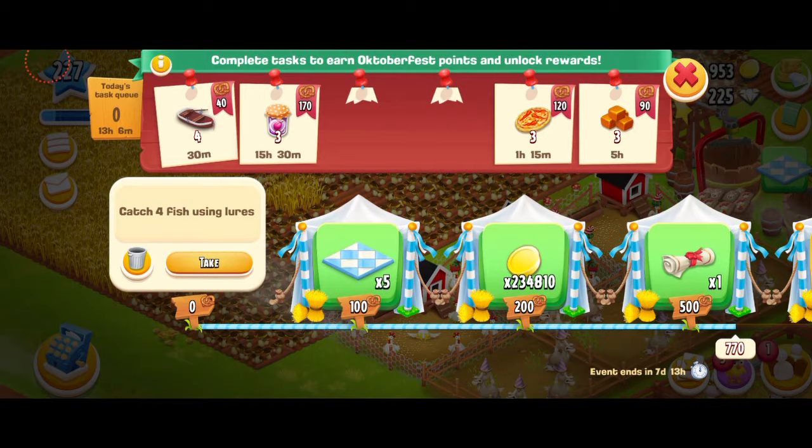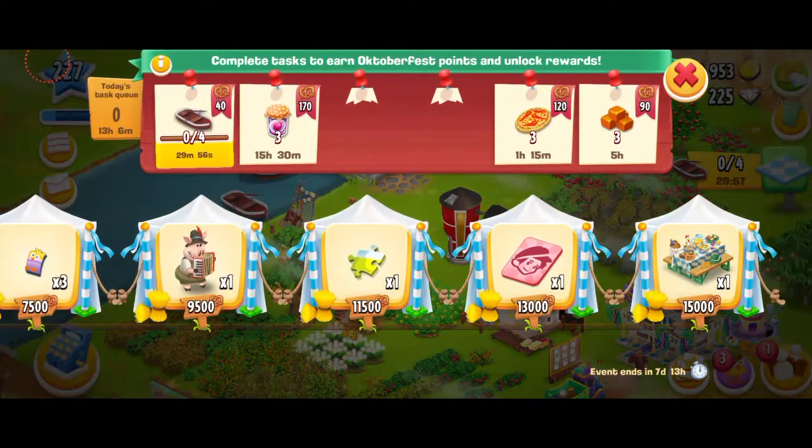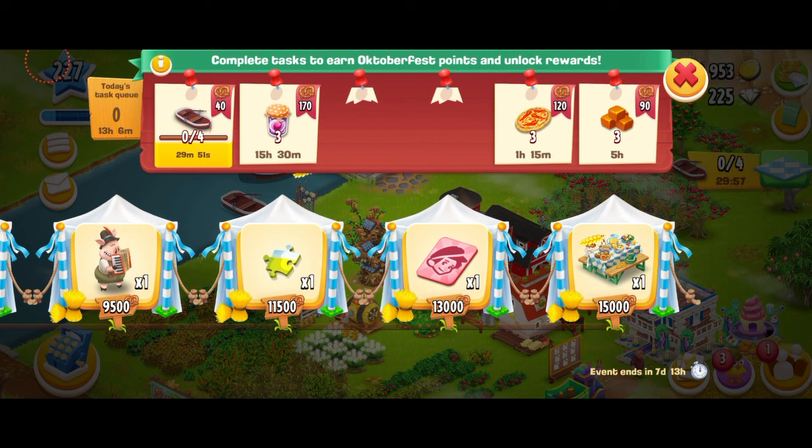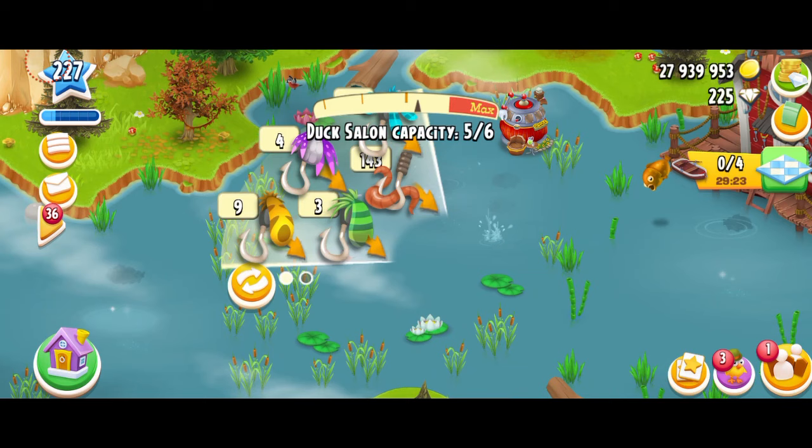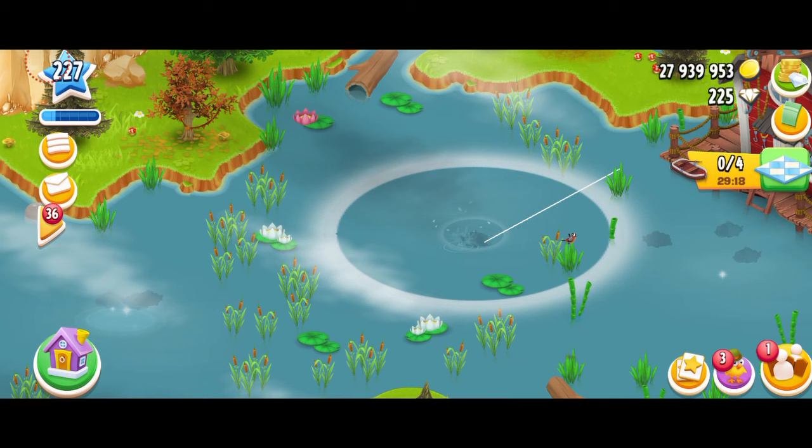Let's do the fish one — catch four fish using the lures. In total, you have to do 15,000 points and there's seven days. You can do 10 tasks per day. So this is really confusing to me because technically you will have to do each task worth over 200 points, right? Only this way you'll be able to accumulate 15,000 at the end of the week. I don't know what's going to happen — this is really confusing — but I would just advise you guys to not worry a lot about it and just keep focusing on your gameplay. I'm sure that Hay Day will do something, and even if they don't, then I guess we'll just have to wait and see.